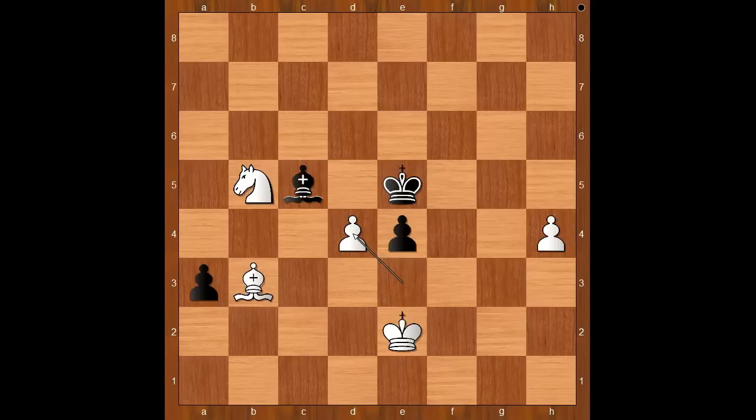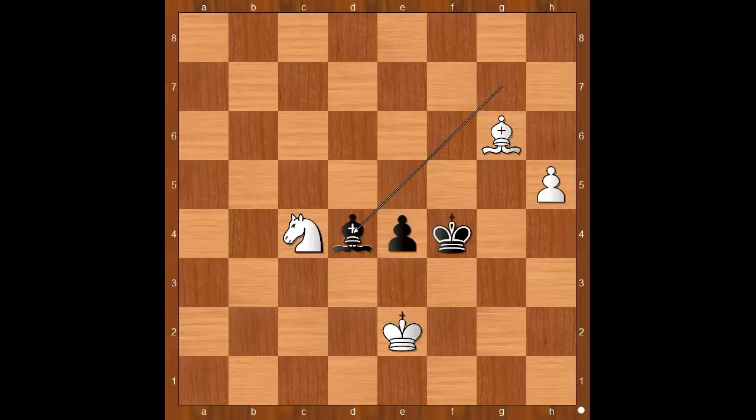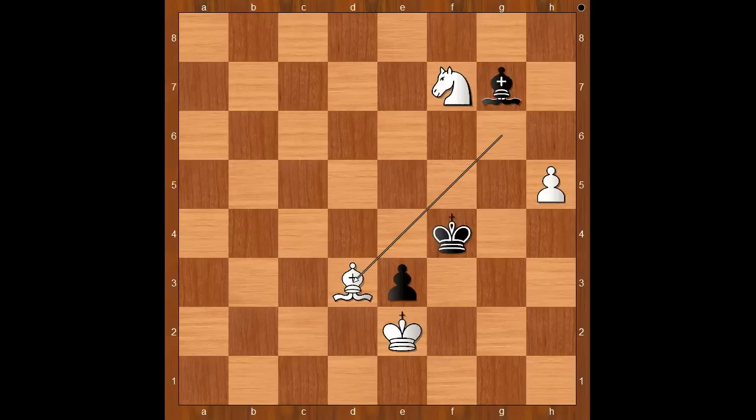This pawn may become dangerous. d4, e takes on d4 check, bishop takes on e4, knight takes on a3, king to f5, h5, king to g5 defending the pawn, king to f4, knight to c4, bishop to g7, bishop to g6, bishop to d4, knight to d6, e3, knight to f7, bishop to g7, bishop to d3.